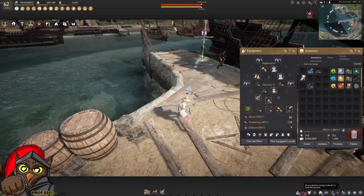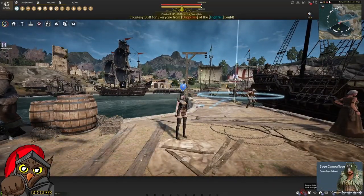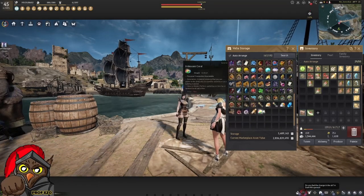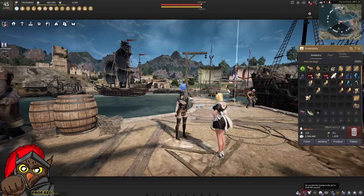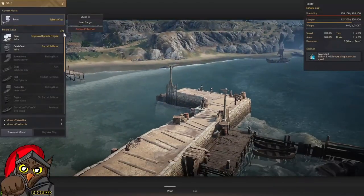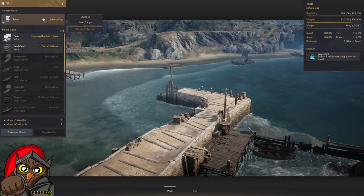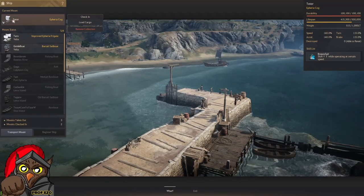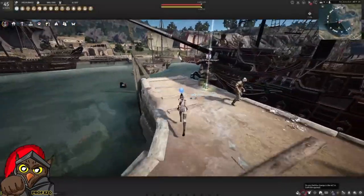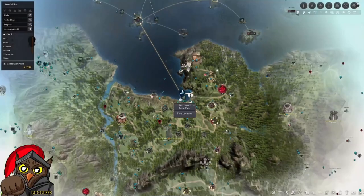Store that item in your storage, then switch to the alt character you want to travel with to Crow's Nest, go back to storage and get that voucher. We're not going to do the whole 220 in this video as it would take too long. Bring out your cog from the quest or the loyalty ticket, and head now to Crow's Nest.